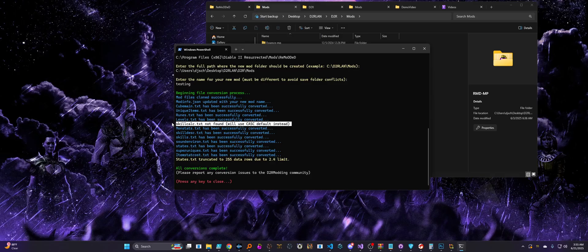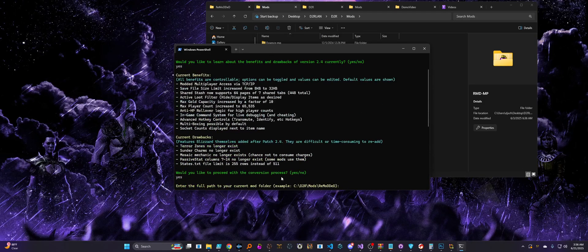Anything in yellow is going to be a message it thinks you should know about. This first yellow warning message we can actually ignore — it's just letting us know that one of the files it found doesn't exist in our mod, so it was unable to convert it. In this case, that's totally fine; that just means it's going to use the default one from Cask anyways. So basically, if you didn't edit it, then there's nothing to convert in the first place. The last yellow warning message, however, is something we do need to look at. That's telling us that our states.txt file had its rows reduced or truncated to 255 rows due to the conversion to 2.4.